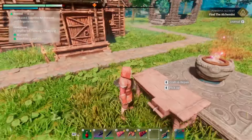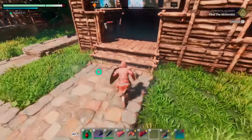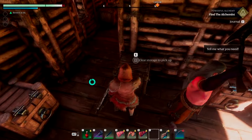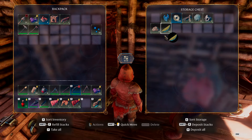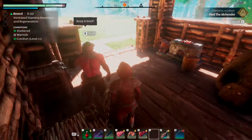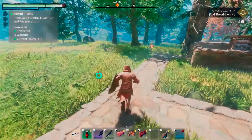If you don't have shroud spores and shroud liquid, they're very easy to get. I have some in my non-magic storage, which is what we're gonna move these into. But I could probably use a little bit more, so I'll quick show you how to grind these. You're gonna have to go to the shroud for them.